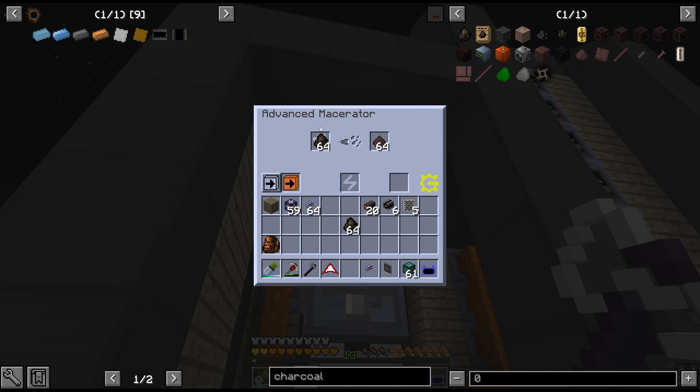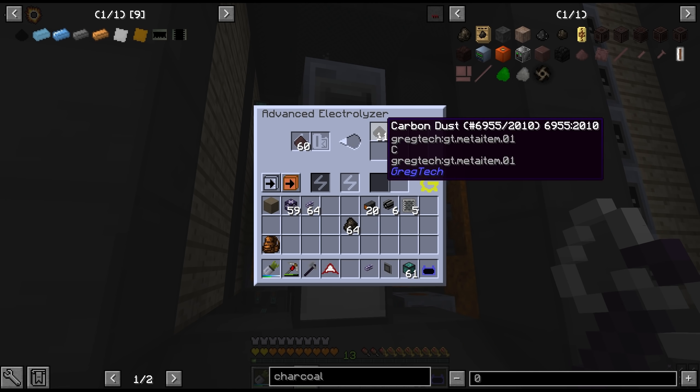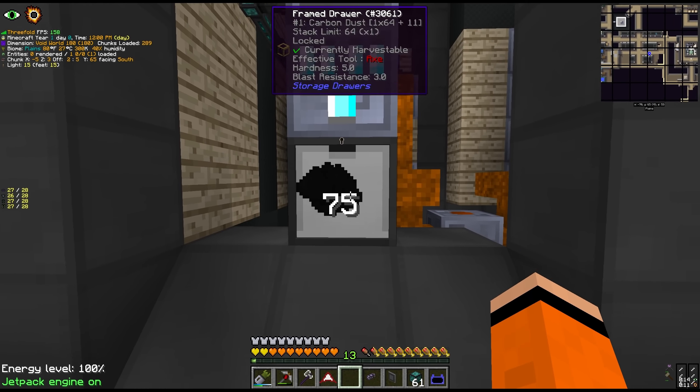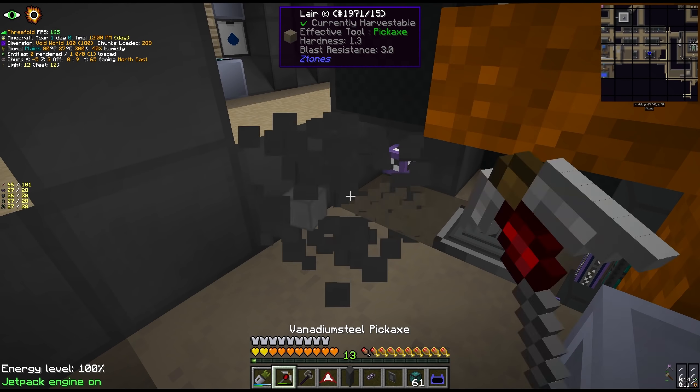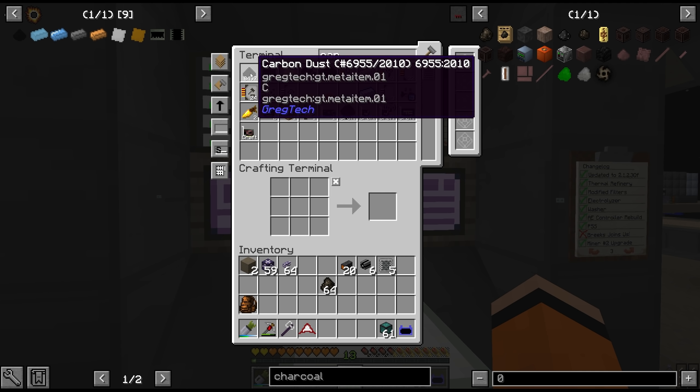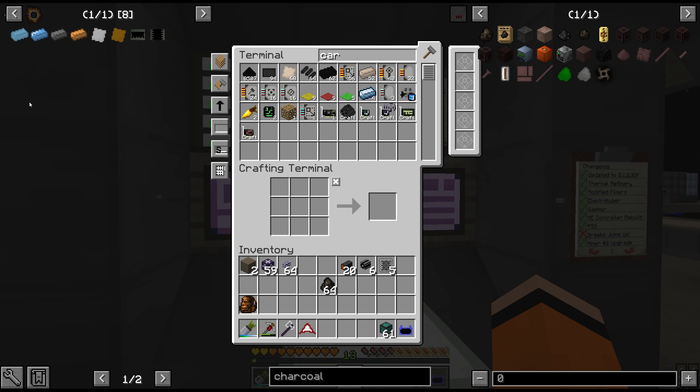There's nothing I really want to keep charcoal for. I was considering doing a multi-block for this, but honestly this is pretty fast as is, so we're just going to let this thing fill up the drawer. We'll place a storage bus on the bottom of this and our carbon supplies should be going up steadily. I think we're more or less safe to take this off our list.